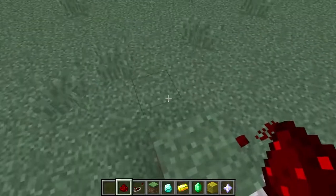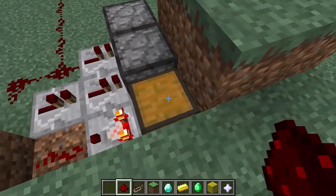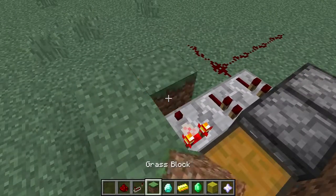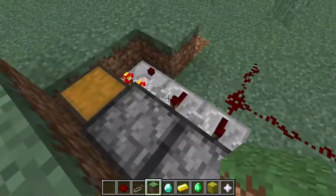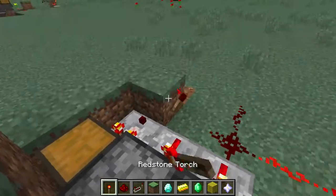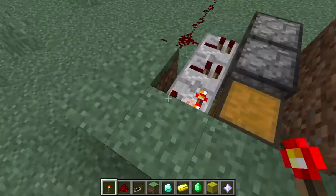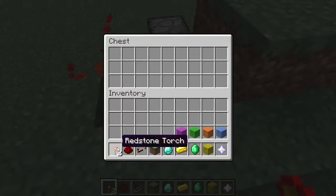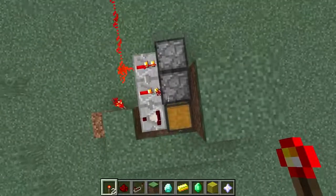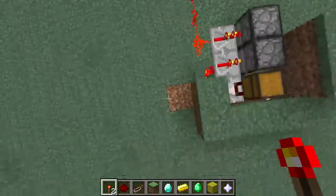You'd actually need to put this out by one more. But for just one item at a time being randomized in your chest every time someone takes one, that original design - just a block and a torch like that - is perfectly fine and it will work. So that's our design for a chest randomizer that automatically throws a random item into a chest every time someone takes the item out of the chest.